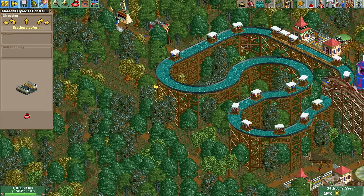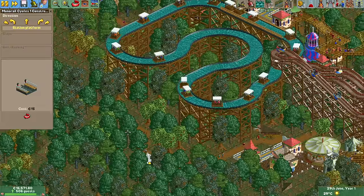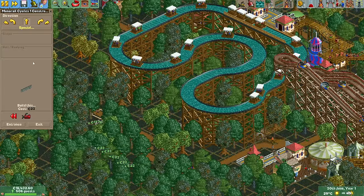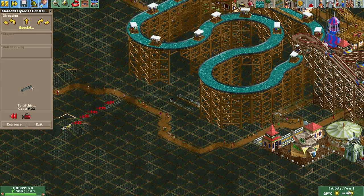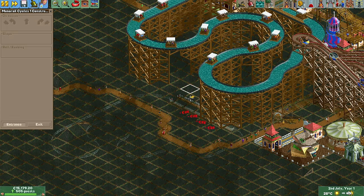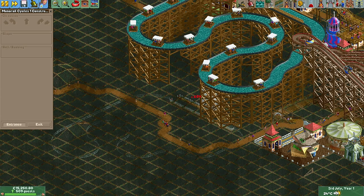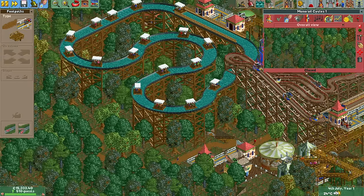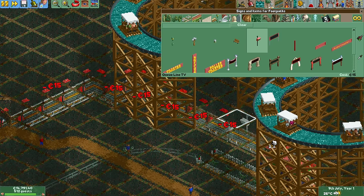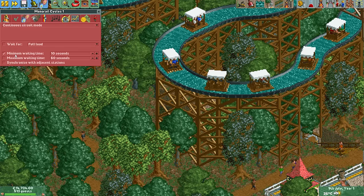The river rafts ride can luckily be built above the trees, but no such luxury is provided for the monorail cycles. Without access to tiny turns this ride will never fit on the ground, so the only remaining option is to build it below ground. Unfortunately I built it only two units below the ground, leaving not enough clearance for the entrance and exit buildings. It's by pure coincidence that there are two tiles without a tree next to the station where I can raise the land to make it fit. I built a fairly long queue line with TVs, but despite the low throughput this queue line will never fill up as the ride is just too unpopular.